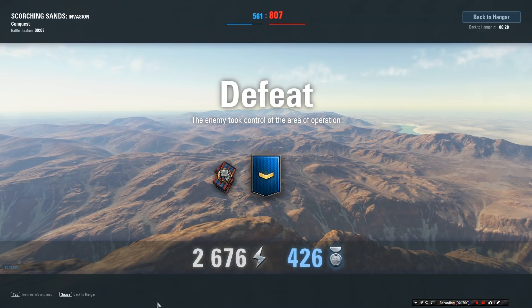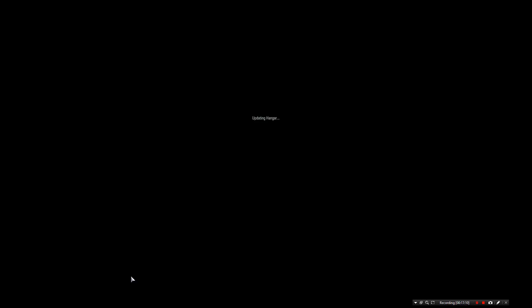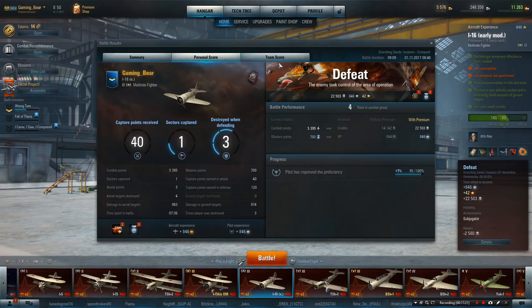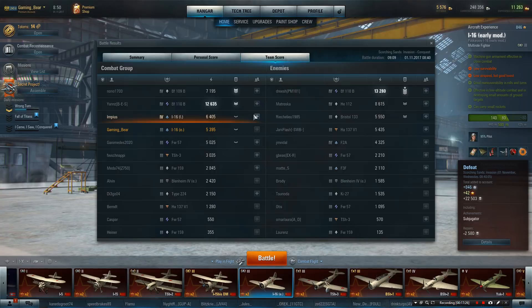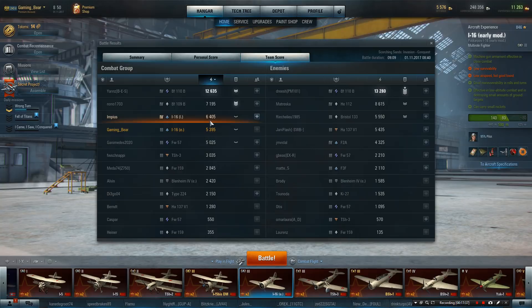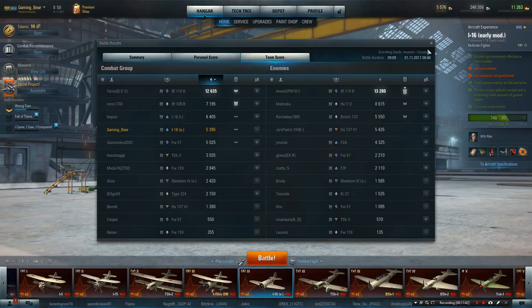5,300 points — still not a bad score in a tier 4 game in a tier 3 plane. 22,000 credits — not bad at all. Pretty high up there — 4th on the team. The only ones really any better were the tier 4s. It's a good plane, good enough to almost match a tier 4 or be at the top level of tier 3s.